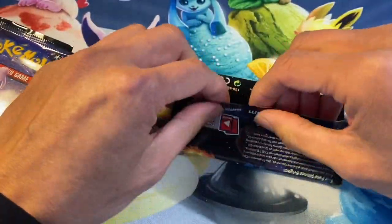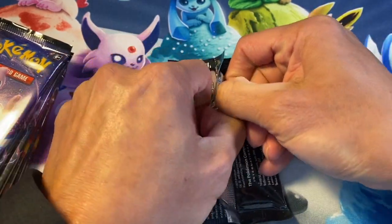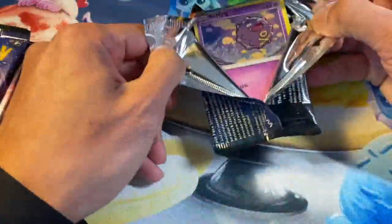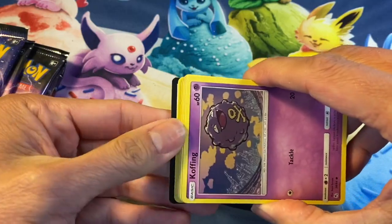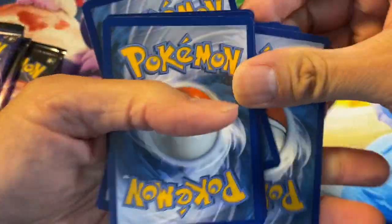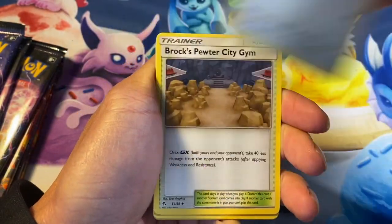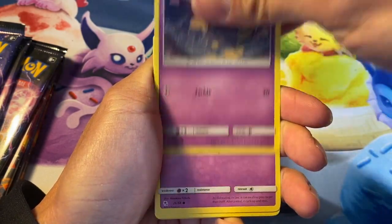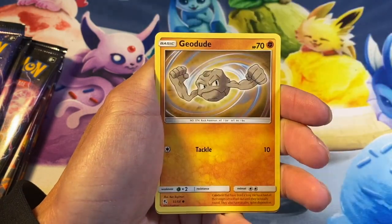He said just open it down the middle, and that's what I'm doing right now — see, so easy to open these packs! Starting off with the code, let's do it upside down. Four to the front, and we start off with: water energy, graveler, farfetch'd, Brock's Grit, City Gym, Puffin, Jigglypuff, Geodude.